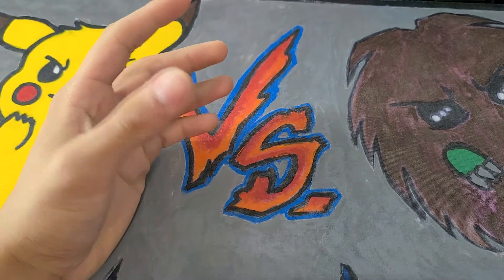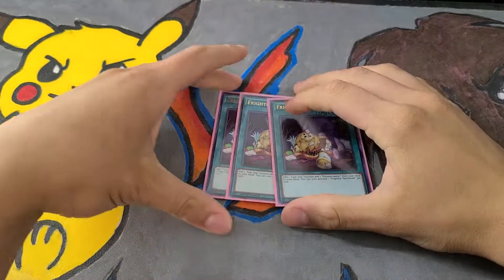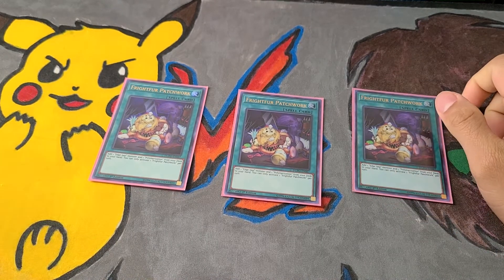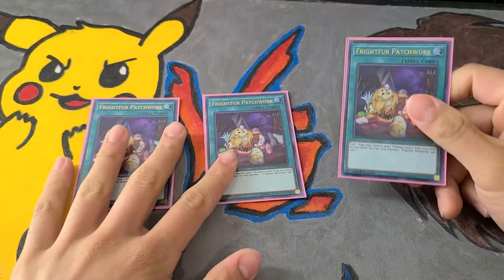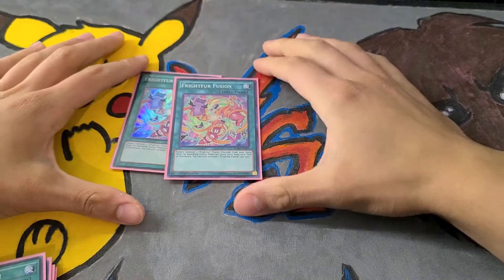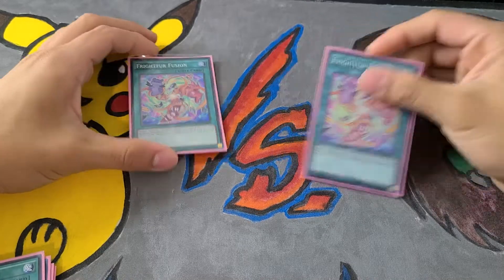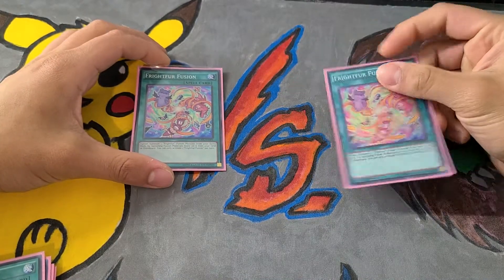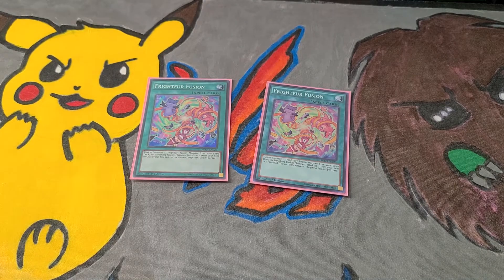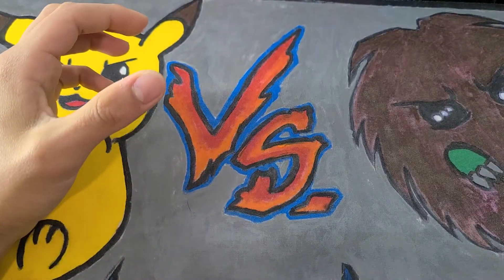Probably the best spell card in the deck is Fright Fur Patchwork — it's a plus-one card that adds one Edge Imp monster and one Polymerization from your deck to your hand. That's really good. Two Fright Fur Fusion — I like having two. Some people run one, but it's just such a free card. If you want to add hand traps you could cut one, but since this is a casual build and not really competitive, I keep two.